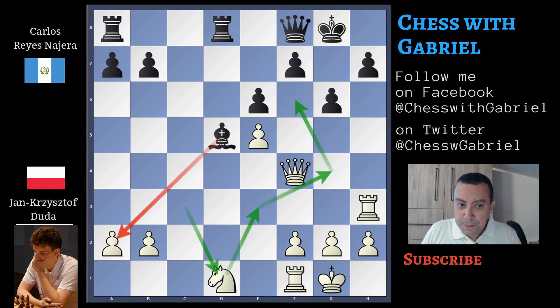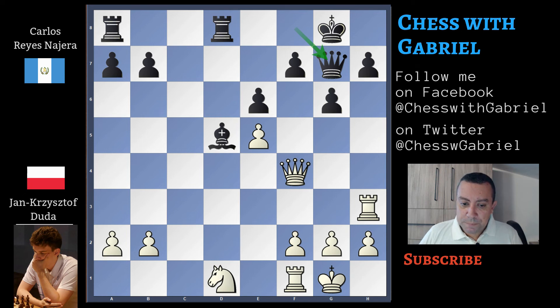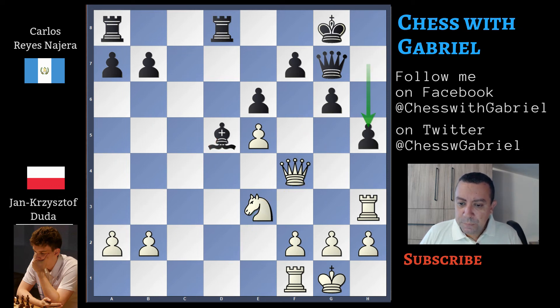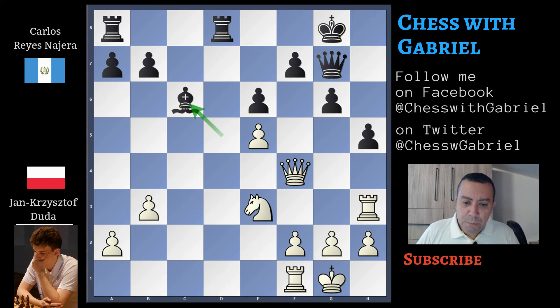In fact, the black player plays Queen G7. Knight E3 — as we said, Duda continues with the knight maneuver. Capturing on A2 now is suicide because the knight can already jump to G4. H5. B3 — a useful waiting move. Bishop C6 — Reyes Nazera does the same waiting move, a good move that relocates the bishop to a better position. Rook E1 that indirectly defends the E5 pawn a second time.